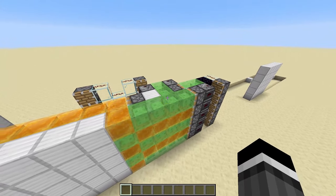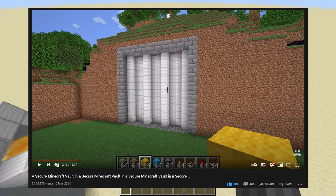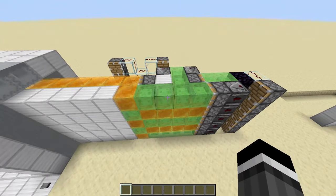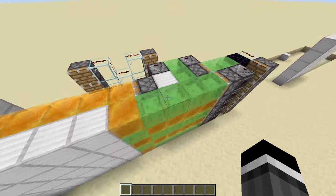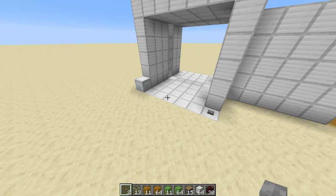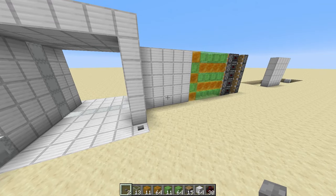I should mention that this piston door design was inspired by Mumbo's latest vault door video. I tried to work out how to create a piston door like this by myself with no help whatsoever — I couldn't do it, it made my brain hurt. So I had a look at Mumbo's vault door video because he did that giant piston door that opened sideways and I took inspiration from that. Also, just a quick side note: this does not work in Bedrock Edition in Minecraft. You're most welcome to try, but it's not going to work because Bedrock and Java Redstone do not mingle well together.